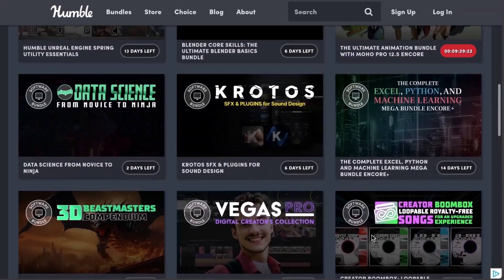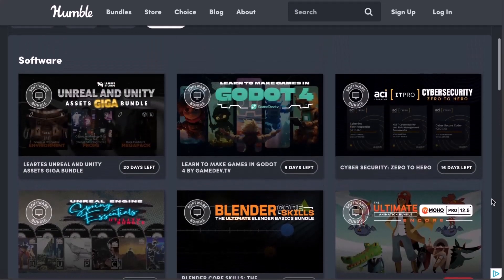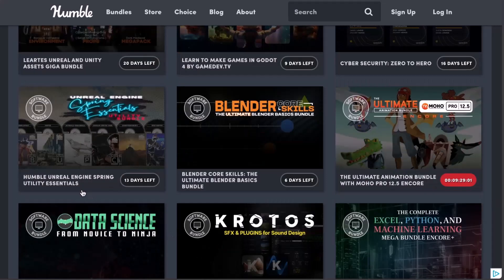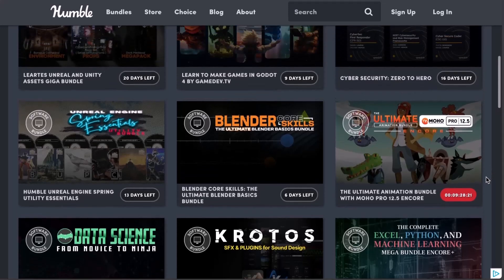The folks at Humble Bundle also have a couple more bundles announced over time, which is quite interesting for both artists and anyone into programming. Some time ago we talked about the Humble Bundle Unreal Engine Spring Utility Essentials, which is super useful, and we did mention that they have a Blender Core Scale Basic Bundle that gets you up to speed with how you can get started with Blender. And for sure, if you're into 2D animation, the Ultimate Animation Bundle with Moho is also available and is currently running out.